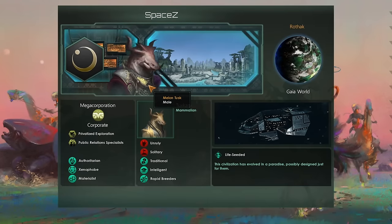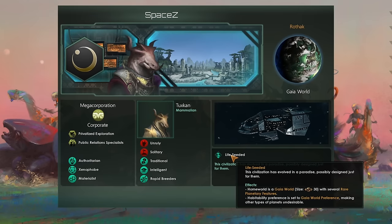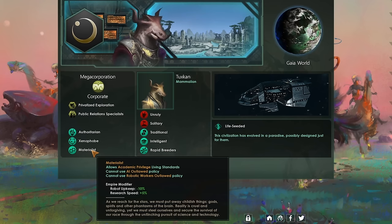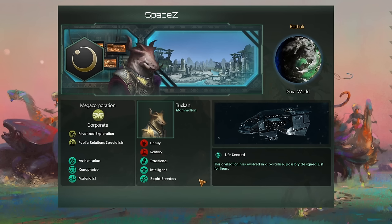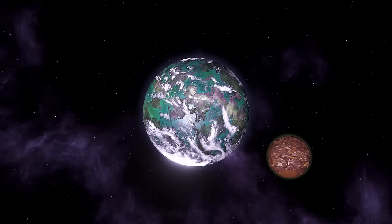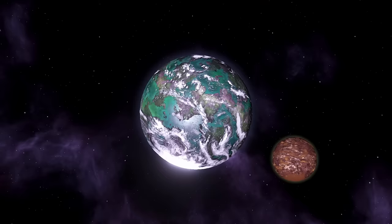Space Zed, led by CEO Milan Tusk, is going to be selling something of a massive lie to the entire population of the planet Rothak — a life-seeded Gaia world, a rare jewel in the marvel of the universe. We're authoritarian, xenophobic, and slightly materialistic. Together we are going to be attempting to fly out into the universe without ever leaving home. Here are the settings I'm using today.